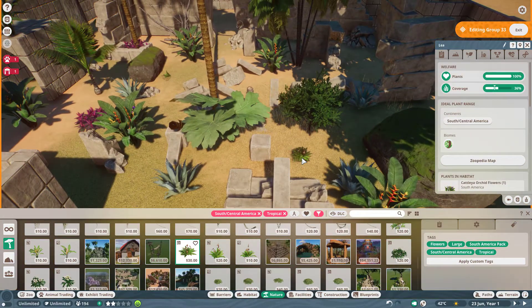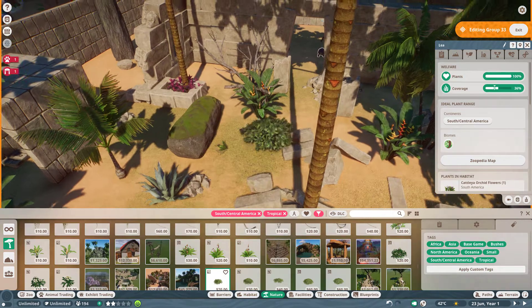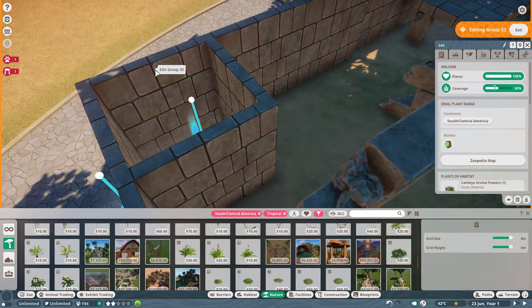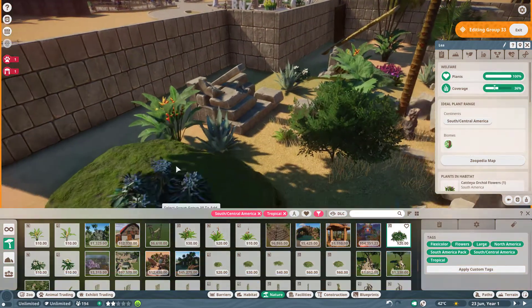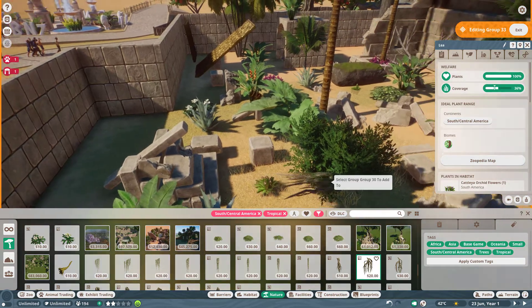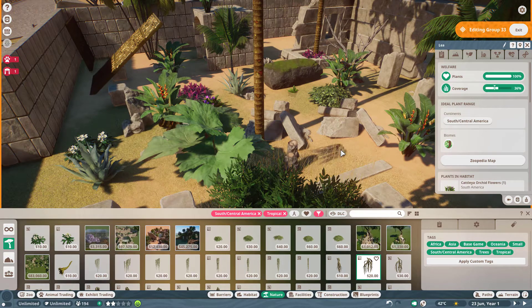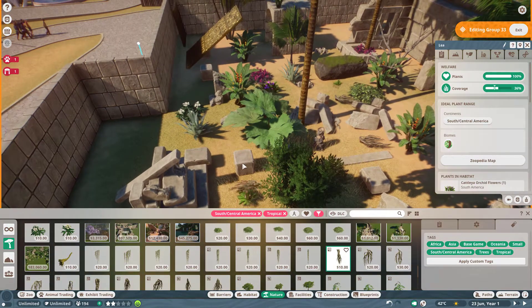This doesn't really count as coverage. Always make sure not to pass the null barrier. I added this barrier because it can be an escapable point for the turtles — they can't go far, they can only rest there. You don't want to see a message saying an animal escaped. Dead trees make the habitat look older, and I like to put them where it should feel old.